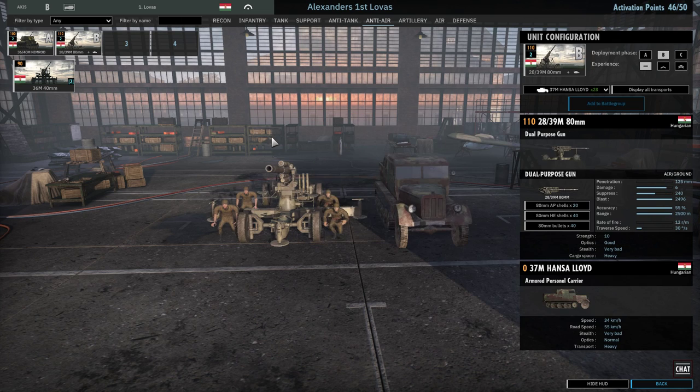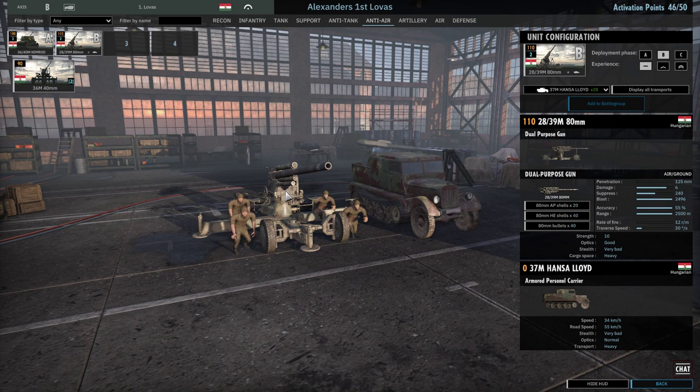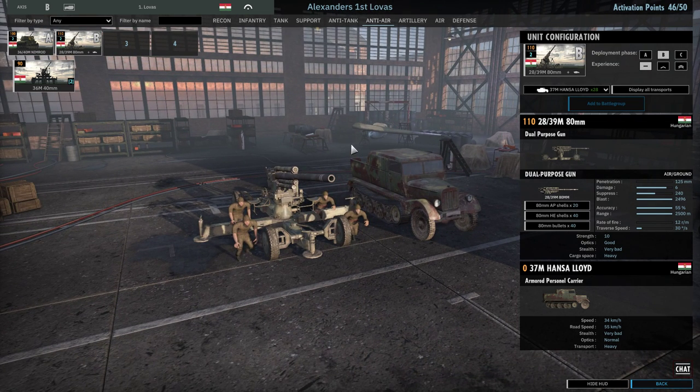We have the 28-39M 80mm dual-purpose gun brought in with the 37M Hans and Lloyd. The 80mm should fulfil the role of a last-defence dual-purpose gun and should never be used on a proper front line. It will be deployed in the second or tertiary line, primarily for AA defence but also to take out any armoured vehicles that come knocking. It only has 125mm of penetration, so it's not the strongest AT gun, but it's something.